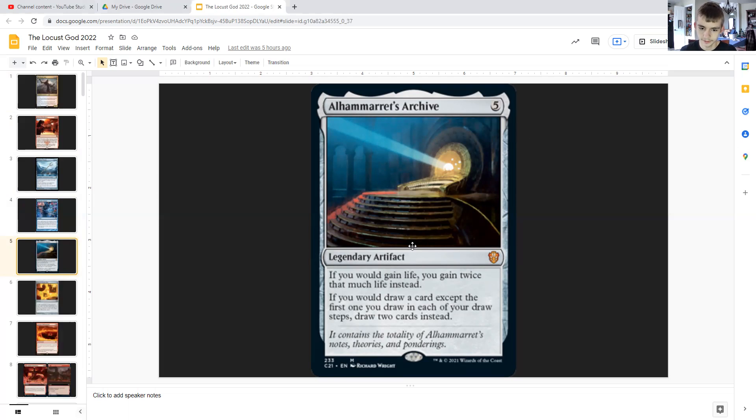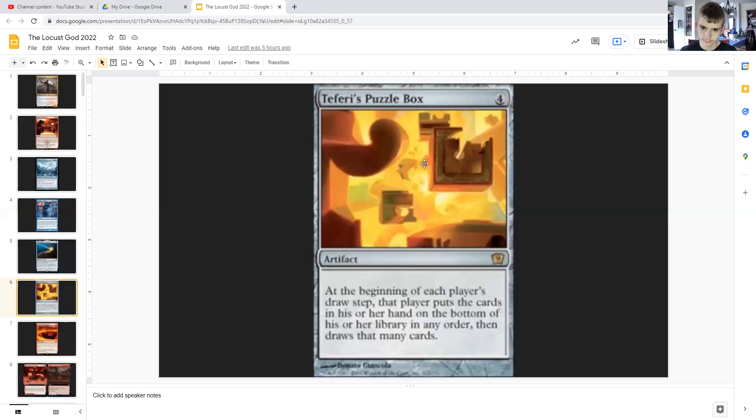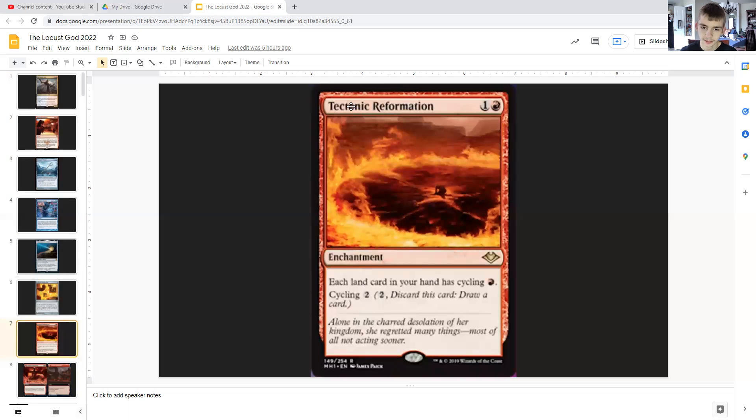It's a legendary artifact that causes you to gain twice the amount of life you normally would, and if you would draw a card except the first one you draw in your draw step, you draw two cards instead. So it doubles up the card draw. It's pretty nice because it's an artifact that states at the beginning of each player's draw step, that player puts the cards in his or her hand on the bottom of his or her library and draws that many cards — and you'll be drawing double those cards, getting a new hand.